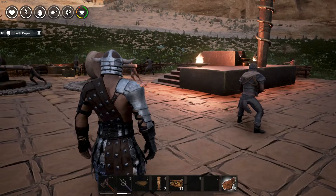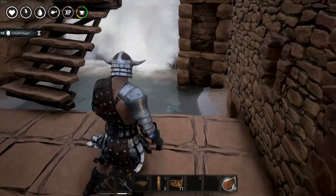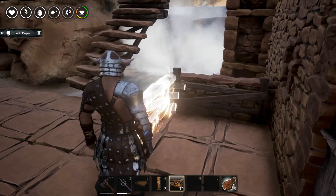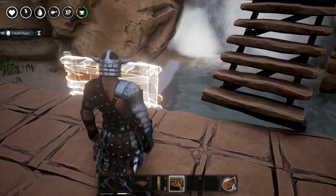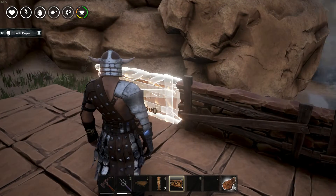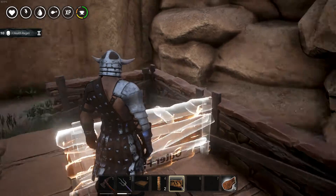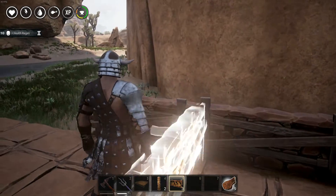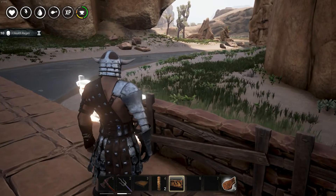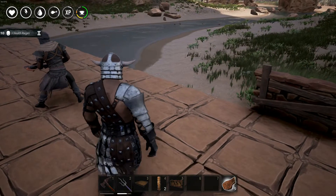That is pretty awesome. Now let's start putting up our fences. I think you're not going to let me place it there — you've let me place it there but not there, that's weird. We'll have a staircase there.